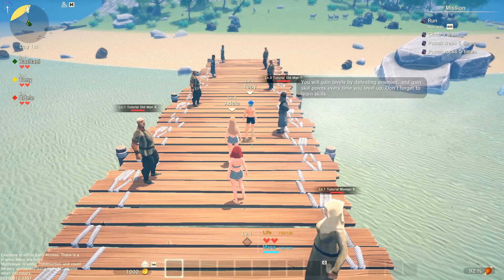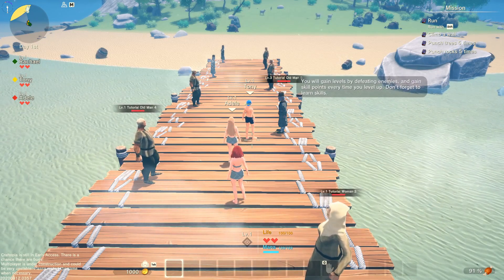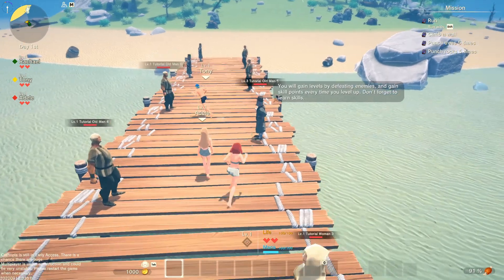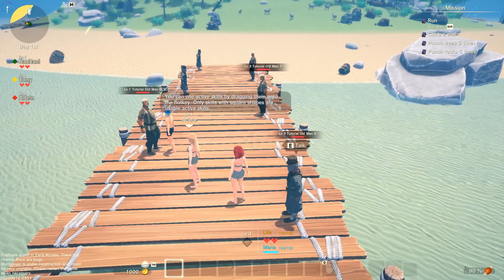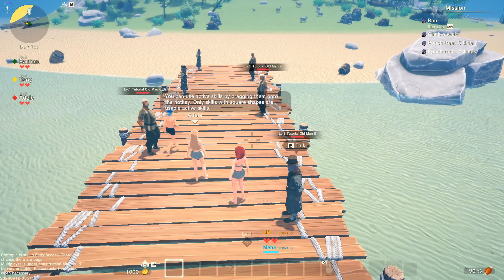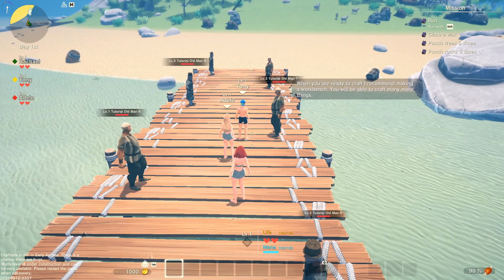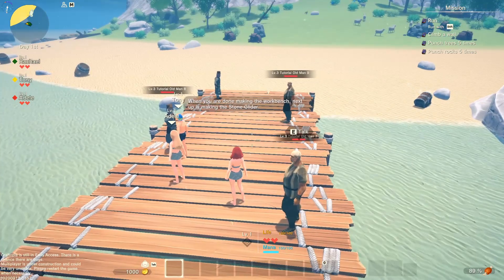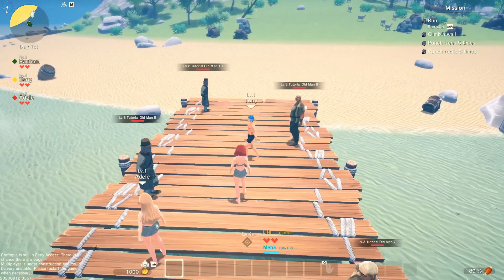I like that guy's outfit — he's kind of got like a sailor sort of thing going on there. You will gain levels by defeating enemies and gain skill points. Every time you level up, don't forget to learn new skills. You can use active skills by dragging them onto the hotkey bar. Only skills with square shapes are usable active skills. When you're ready to craft, I recommend the workbench — you'll be able to craft many more things. Next up is making a stone glider. That sounds fun!